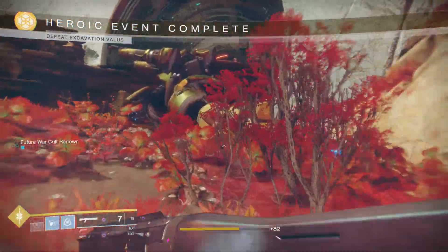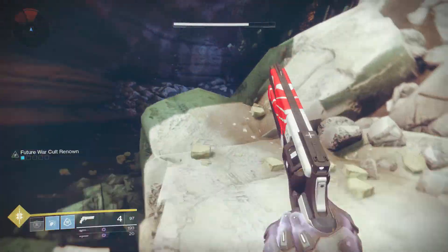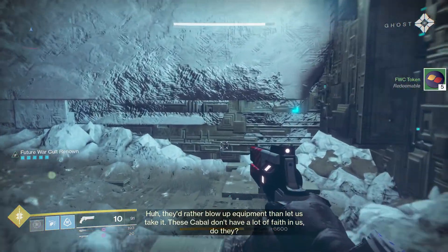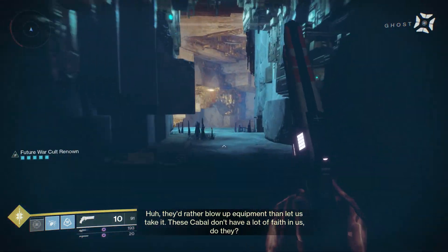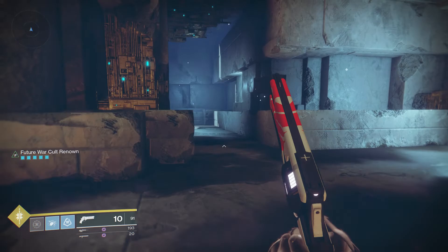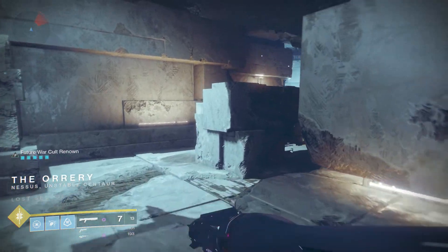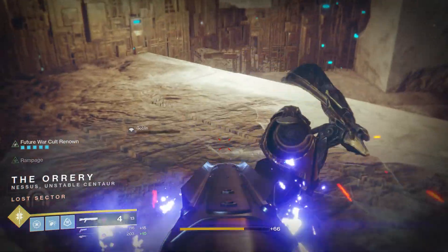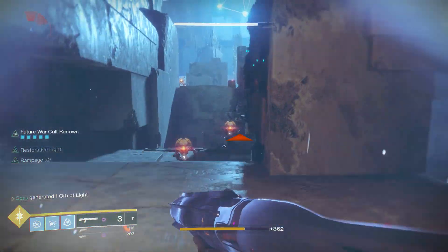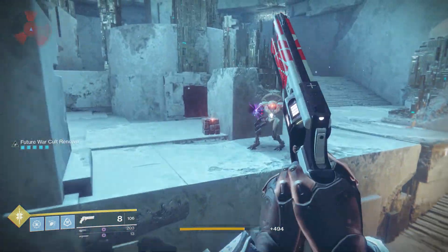After you complete the public event, just go to the Lost Sector here. Since I died, I lose a stack of renown — just letting you guys know, if you die you lose a stack of renown. But it doesn't really matter here because I just completed the public event and I get five stacks already, since you get four renown for a public event completion with a full set of faction armor. So once you complete the patrol and the public event, you should have a stack of five renown if you have the faction armor set on. Once you complete the Lost Sector, you should be able to get 15 faction tokens from opening that chest. Just rinse and repeat — keep doing patrols, public events, and farming the Lost Sector for the tokens.